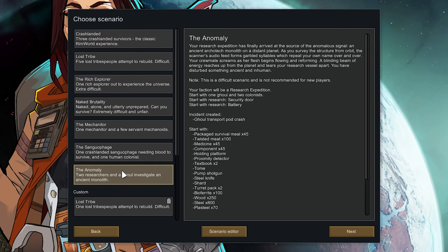We have got a new thing, so we are going to jump into this. So the Anomaly. Your research expedition has finally arrived at the source of a signal, an ancient architect, Melor, on a distant planet. As you survey the structure from orbit, the scanner's audio feed forms a gargled sound which repeats your own name over and over.